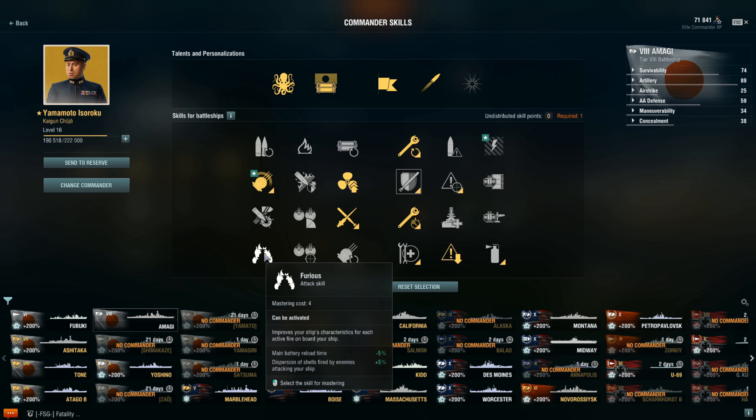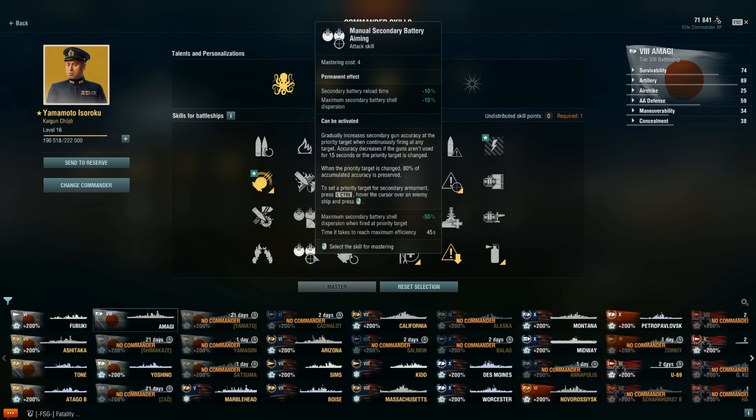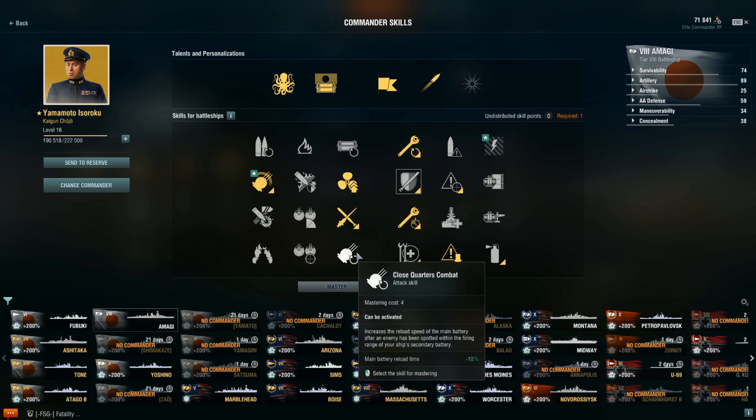Improved Repair Party at 3 points for minus 0.8% repair — I just don't see where that's going to be necessary. I could see taking Focus Firing Training combined with Defense and ASW Expert for an anti-air build — if you're going to take that combination, I'd recommend Focus Firing Training to at least increase AA to mediocre or semi-good levels.